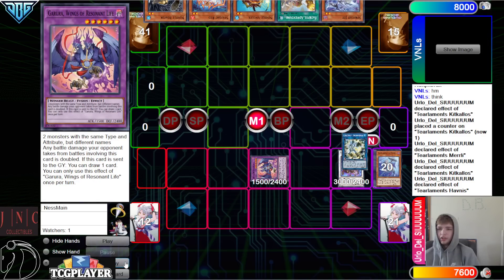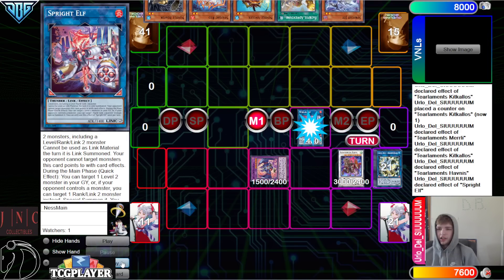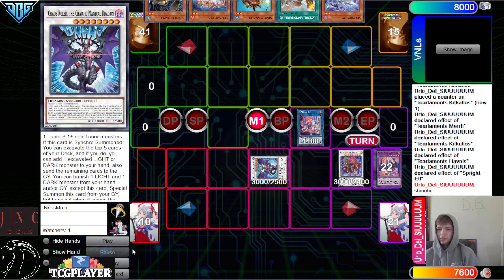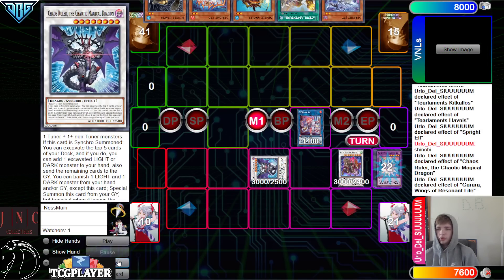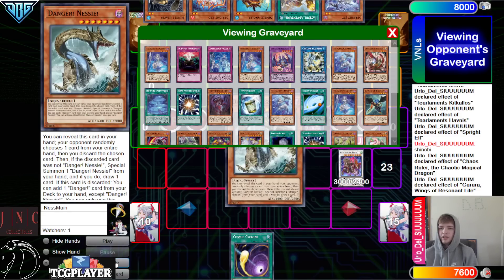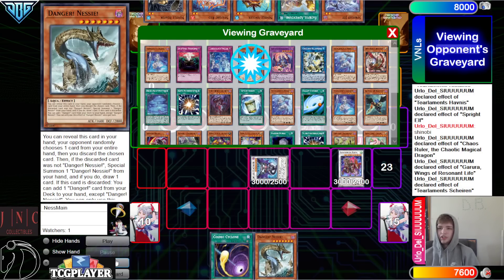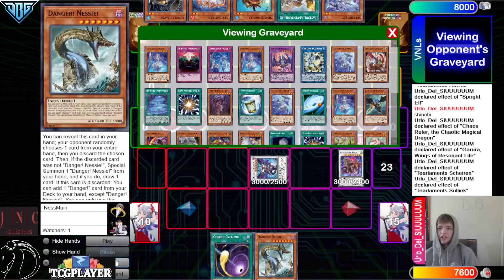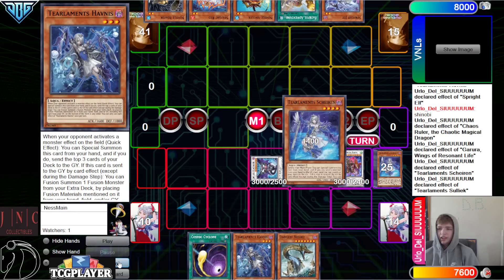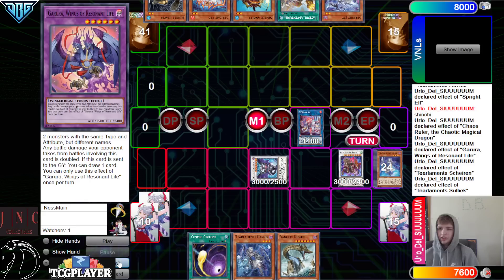Bring out Garua. Then they're going to make Elf. Elf effect to summon back — bring back Shinobi, turn those into Pepega Ruler. Pepega Ruler 1, Garua 2 — so we're going to get the draw 1. Draw Cosmic, mill 5. We hit Salak, Nessie, Shailen. Add back Nessie, Shailen, Salak — so we're going to get the Surge, go grab Hufinus, and then put back the Shailen. Garua, bring out Dragostepalia.